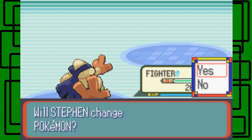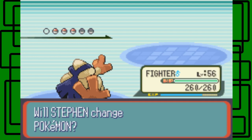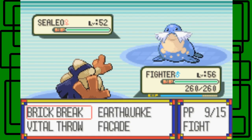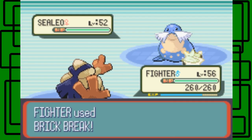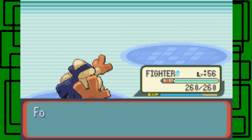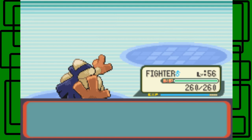She has another Sealeo — so that's two Glalies and two Sealeos on her team basically. Let's stay in with Fighter and take on the other Sealeo. This Sealeo is level 52 and female. Let's go for another Brick Break. Sealeo looks kind of cute, honestly. The Sealeo goes down. Nice.